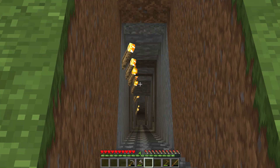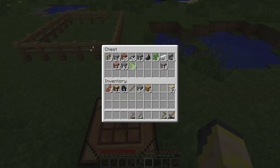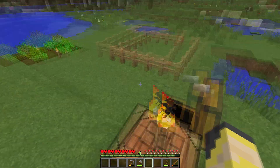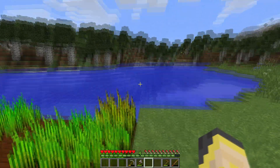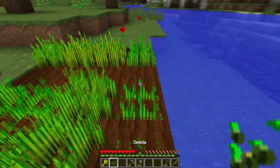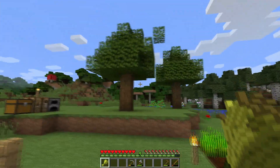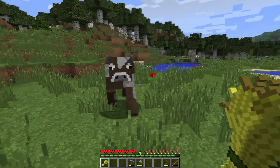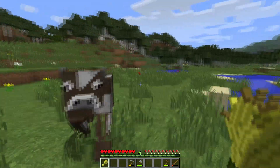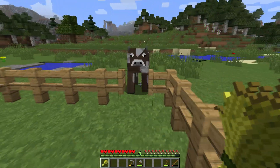I continued mining down there — it goes to layer 19, maybe 18 now. I've got a lot more iron; the new stuff and the old stuff, though no more coal, which is a bummer. A bunch of squids keep spawning and I always find myself needing ink sacs, so I go kill them because I like the black dye for black glass. I've been growing trees and waiting for wheat to grow so I can collect the cows and put them in the pen and start breeding them up.